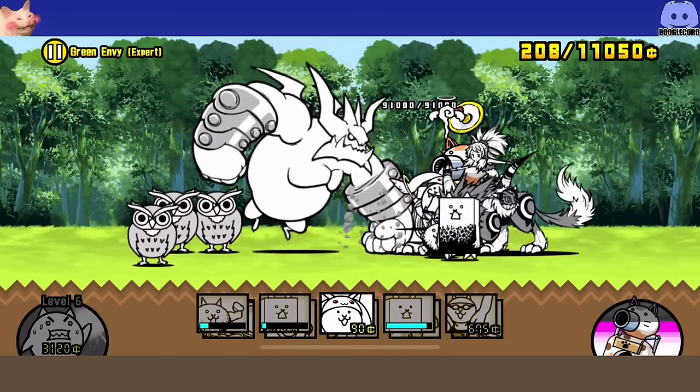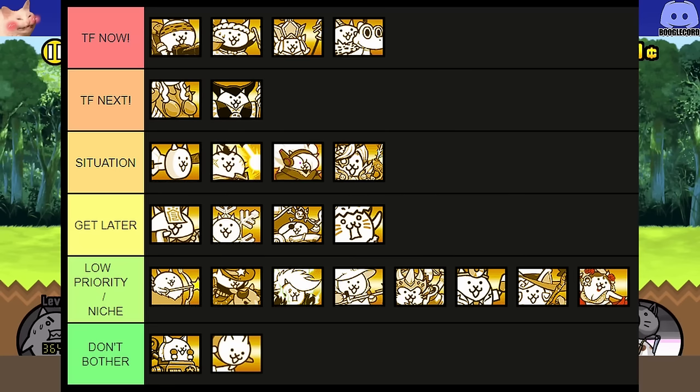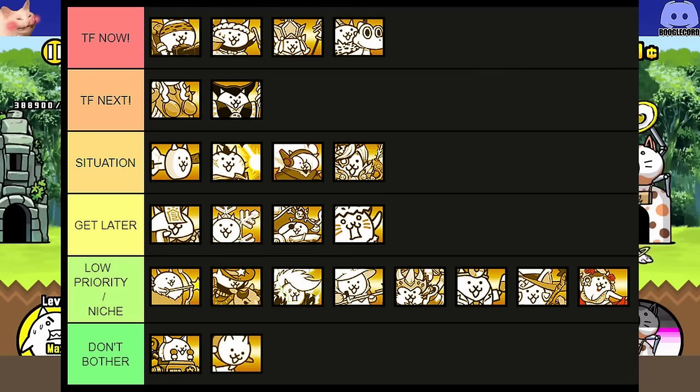Before we hop into each key unit in depth, I'm just going to pop up a quick little list I made here. The ones at the top are the key gotcha units — the key of the key — the ones I recommend getting immediately if you don't have them already. Right below that are the ones I recommend getting after you've already got all of the ones at the top, because stuff like Cyborg isn't really needed at true form since Paris works fine at just second form.